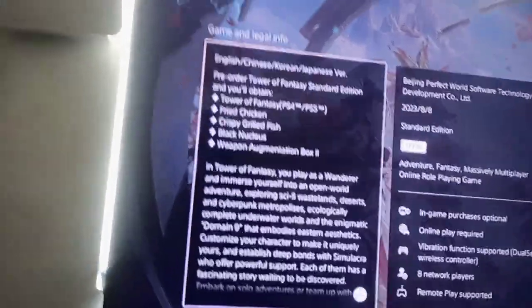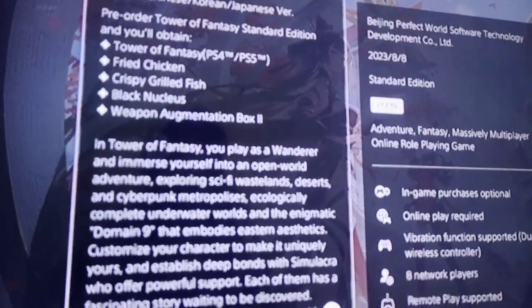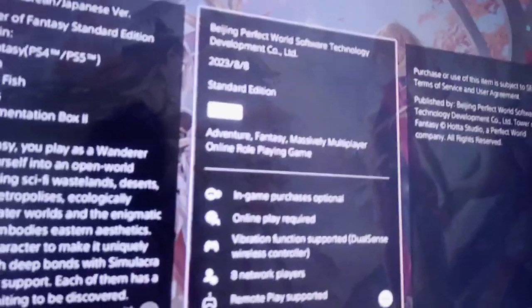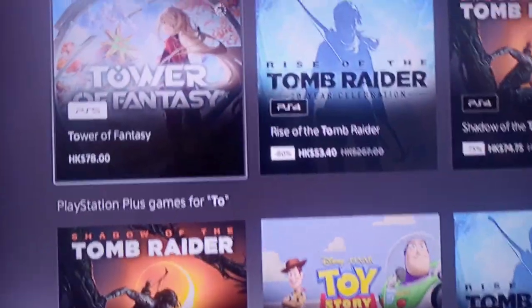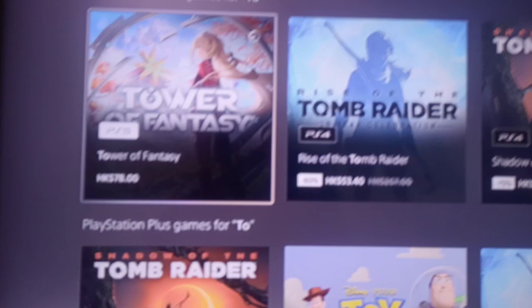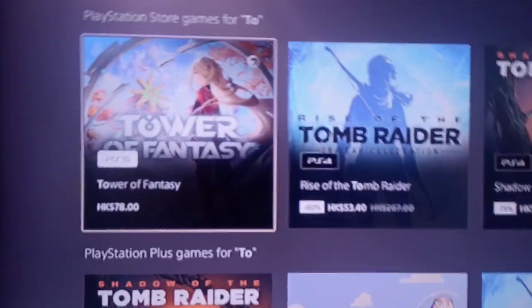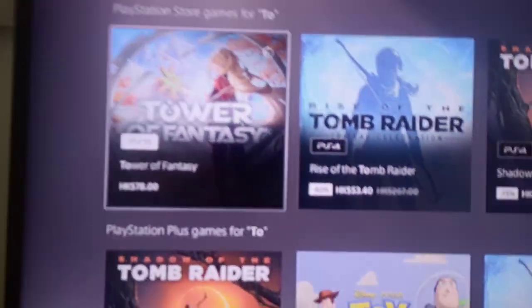With pre-order you get fried chicken, crispy grilled fish, black — this is a weapon augmentation box. It's pretty confusing. For those who have no idea, you can get baited into spending a lot of money. I think some people believe this is a full-fledged paid game. If you're living in mom's basement with mom's credit card, you might pre-order this thinking it's something big.